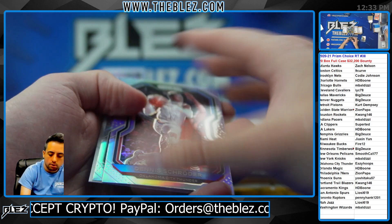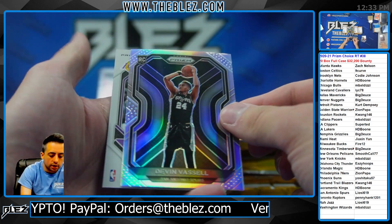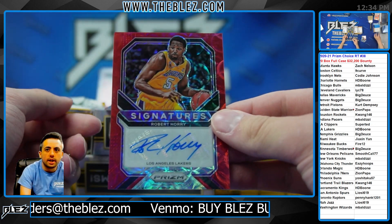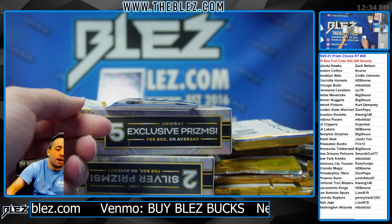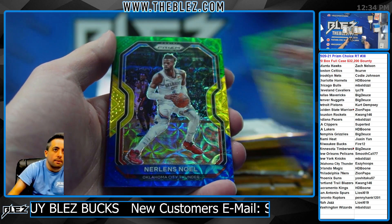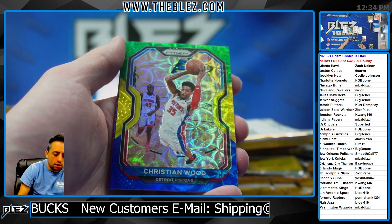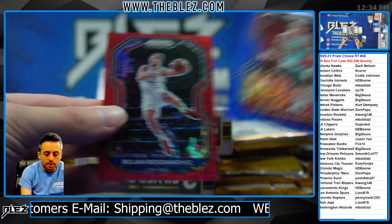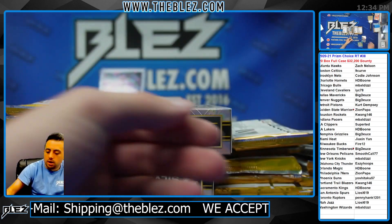Box two. Vassell Rookie Silver. There's the Robert Ori auto for the Lakers. The bounty is any rookie nebula. Tim Duncan. Noel. Wood. Blue of Robinson. And red of Bogdanovich Jazz. And the bounty.